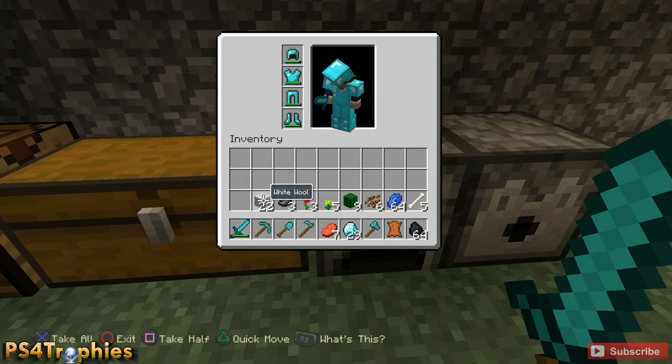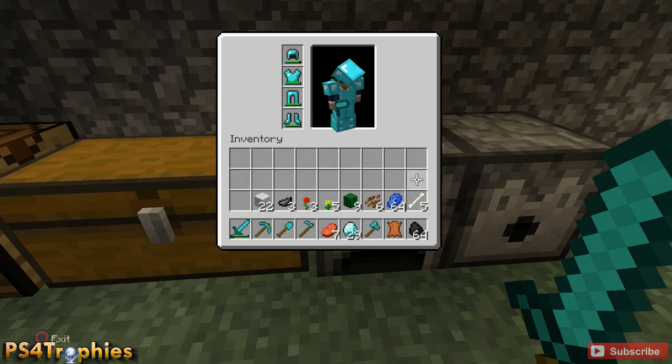Then you need three ink sacks, three roses, one yellow flower, three cactus which you're gonna smelt in the furnace, one cocoa bean, five lapis lazuli, and I believe four bones. I have obviously a little more than I need.